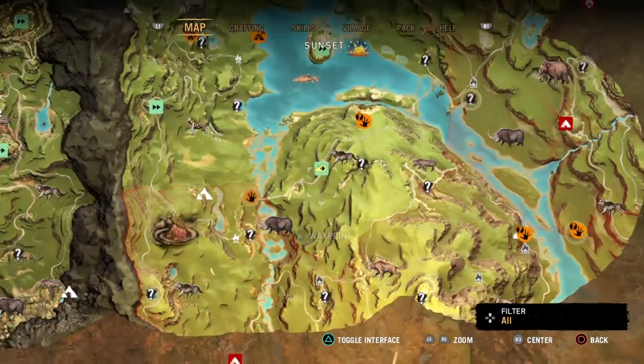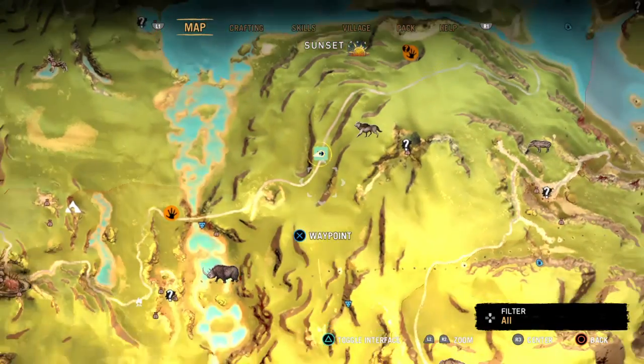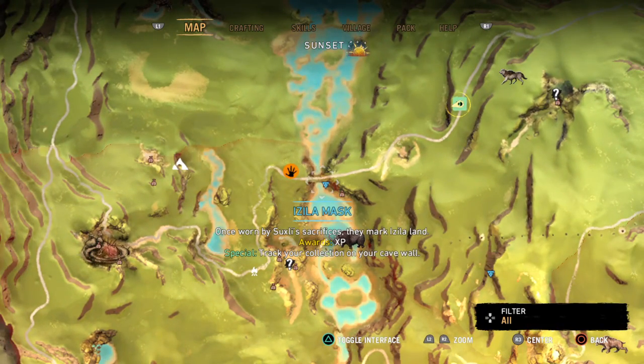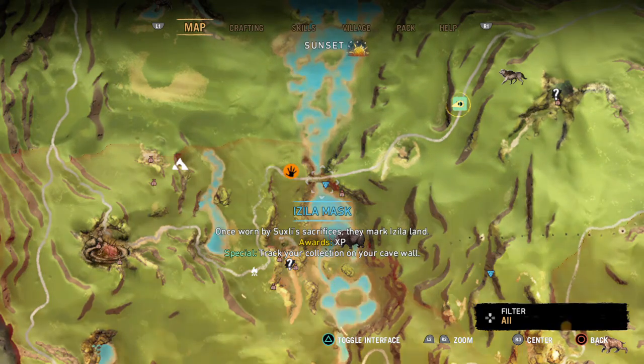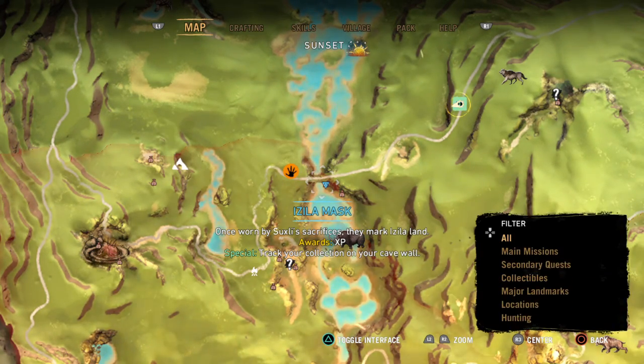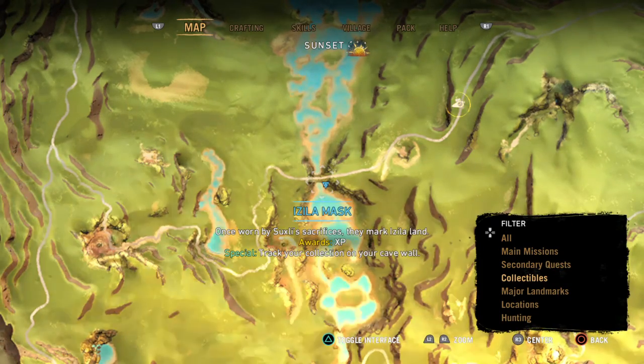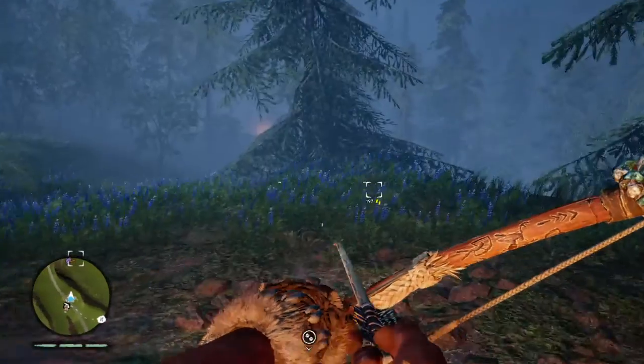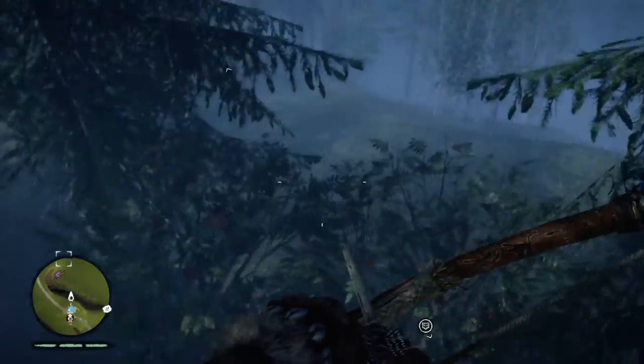First things first, let's go down to my map. I need to see — oh, what is this? Oh, Isalem? I don't think I've ever heard of these. I've never seen this. Whoa — track your collection on the cave wall? What? I need to go get this. Let's go. I need this in my life.